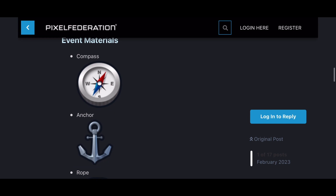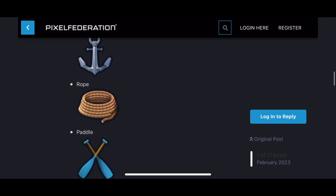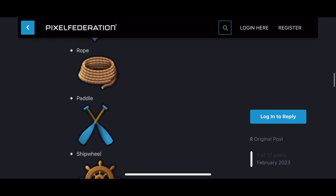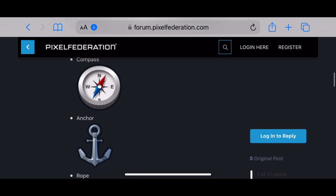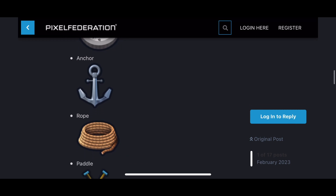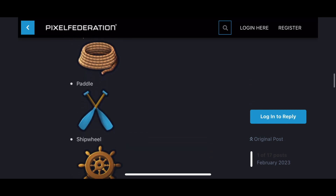Saving up a lot of these event materials is important. The event materials we're looking at are: compass, anchor, rope, paddle, and last but not least, ship wheel. Those are the five event materials you can get once you trade in your non-event items.